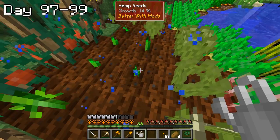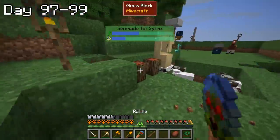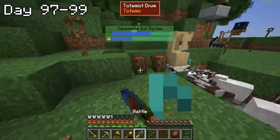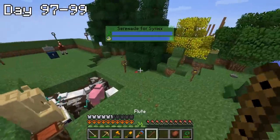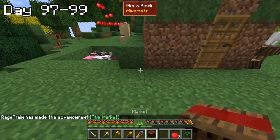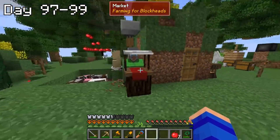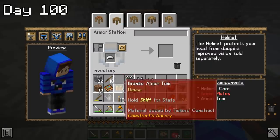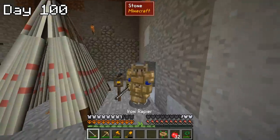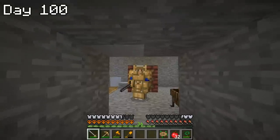On days 97 through 99, I made a return to the totemic rituals mod, this time to summon a market that could be used to buy a wide variety of seeds and other plants. Performing this ritual was shockingly hard — I had to make every single instrument, and it took me five tries just to barely get it on the last second of the fifth try. And finally, on day 100, I used some bronze and iron to make my custom armor set, officially preparing me for whatever crazy challenges await in my next 100 days.